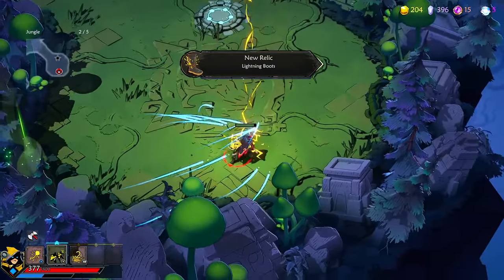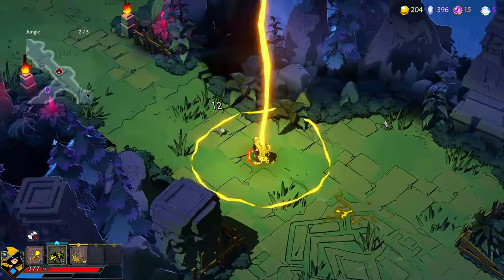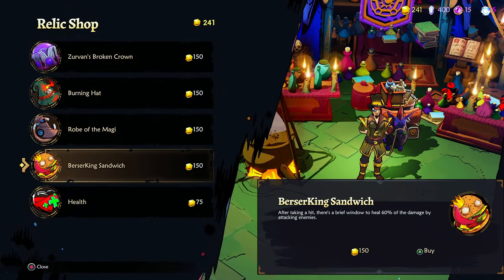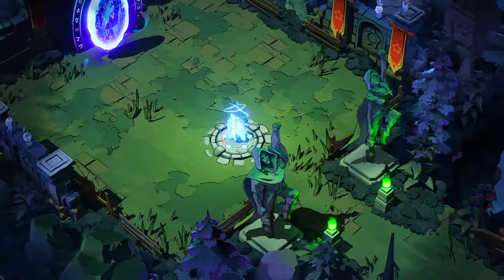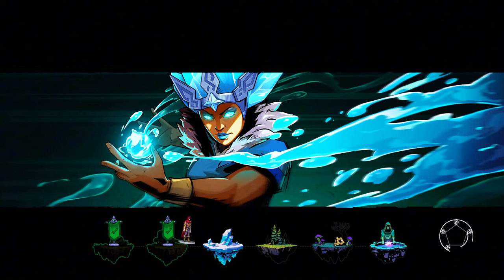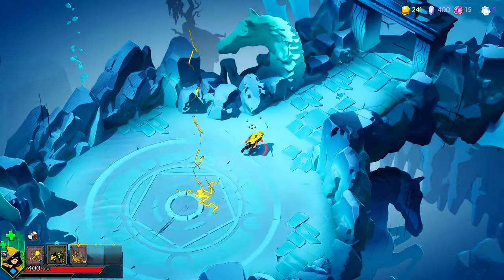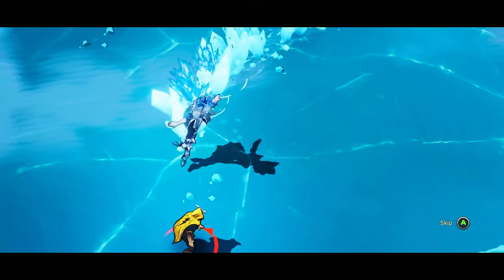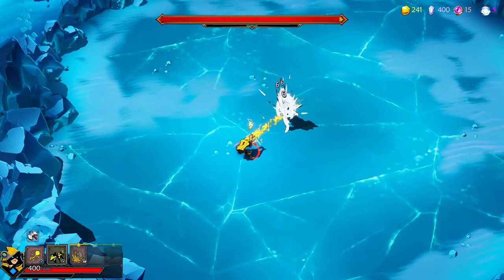Oh, lightning boots! Not bad. Anything good? Burning head — this one is actually nice. I'm just gonna save my money, that's fine. Let's shock her. And guys, you see my cape? It's yellow and has a lightning bolt on the back, just for this build!